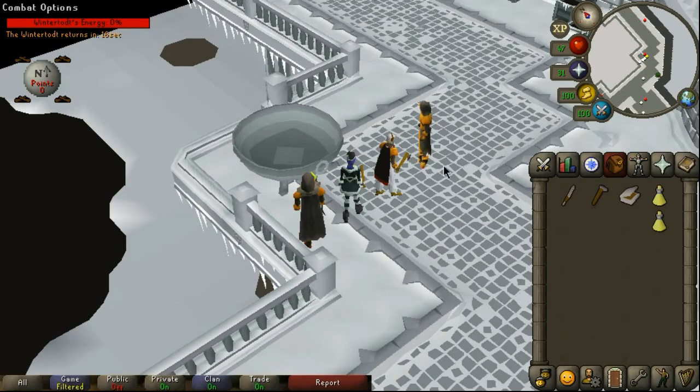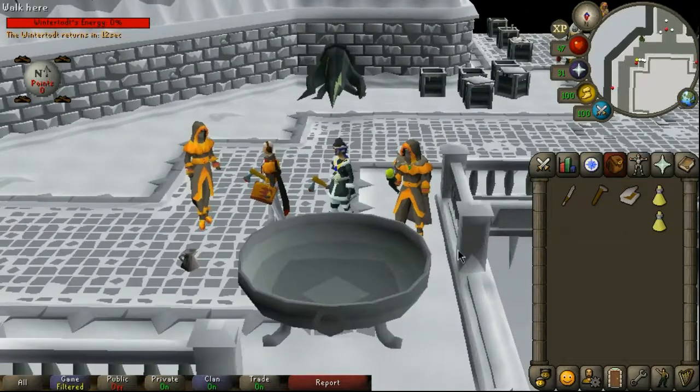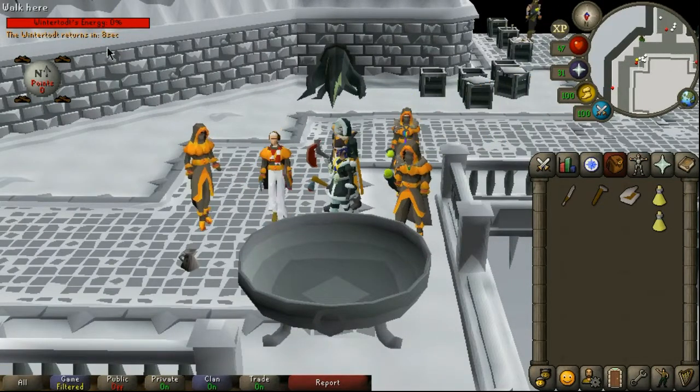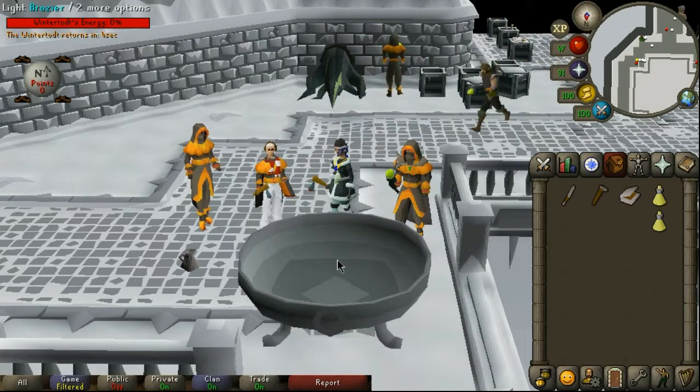There will be a timer in the top left corner showing when the next game is going to start. There are four braziers around the room along with four places to chop roots. I suggest waiting by the brazier and lighting it at 0% to gain your first 25 points easily.